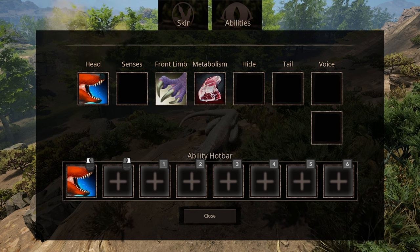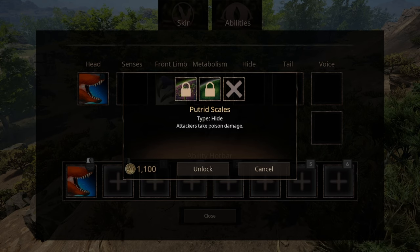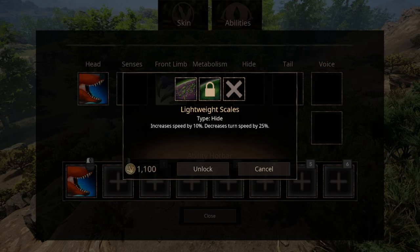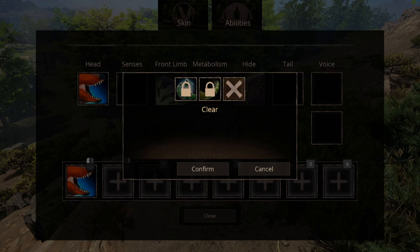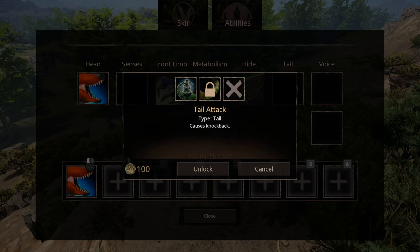We have two options for hide: one being Putrid Scales, that venomizes any incoming attackers, and the second one is Lightweight Scales, that increases speed at the cost of turning speed. We have two options on tail: one being Balancing Tail, that increases turning radius, and the second one is your standard Tail Attack.